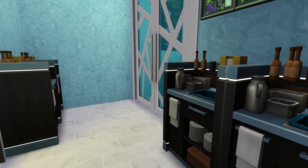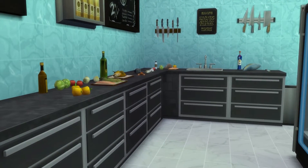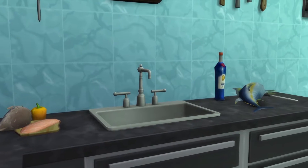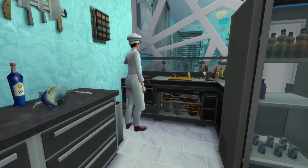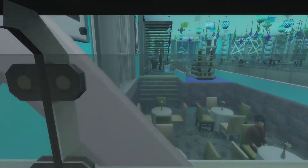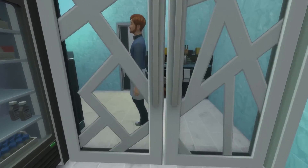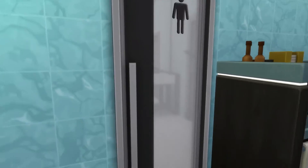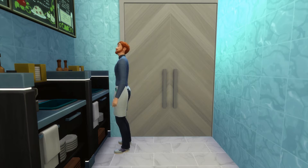Now we're heading toward the back of the restaurant where the waiter stations are located, and then straight back to the kitchen itself. I had to go into Buy Debug to get these vegetables and fish to make this look like a giant butcher's block, and we also have two chef stations back here. It's a small kitchen but it has everything they need. Our master chef is grilling up some fresh fish, and there's a giant window so customers can look in and see just how fresh their fish is. We also have two bathrooms — a women's bathroom on the other side and the men's bathroom, both with dual sinks and toilets behind closed doors. We also have the menu board on the left so staff can see what the specials are for the evening.